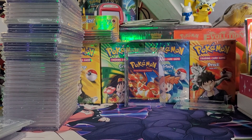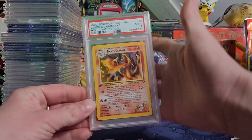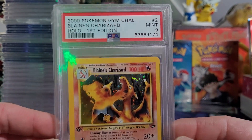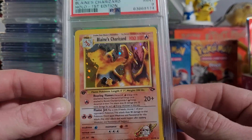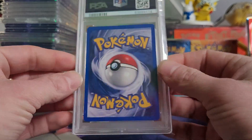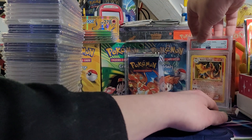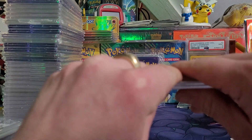You guys may have just seen this in a video. Got the PSA 9, first edition Blaine's Charizard. Just recently graded this myself, sent it in. I was hoping for a 10, but it got the 9, which is an amazing grade for a card raw this age. But I was really hoping for the 10. We'll start out with that right there and put this in the stand.